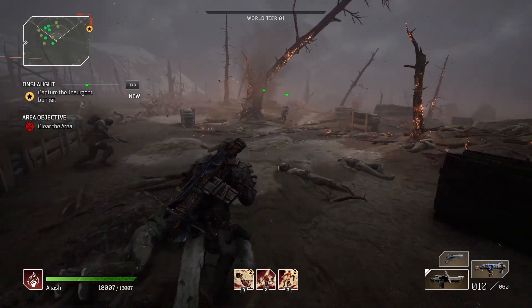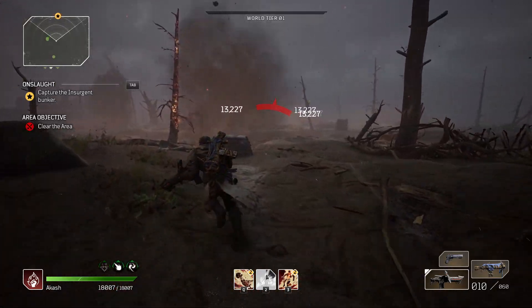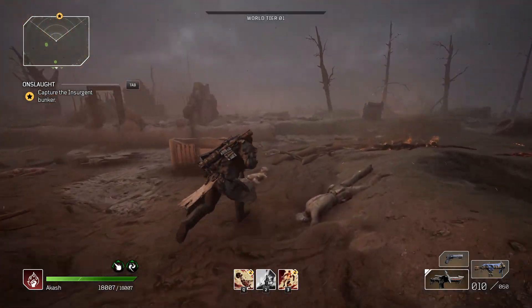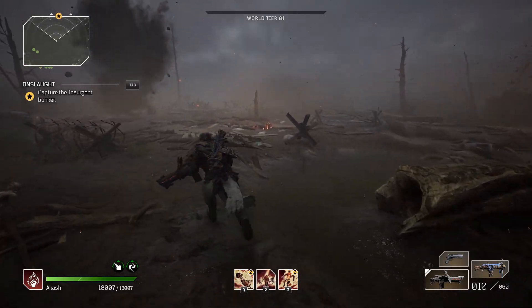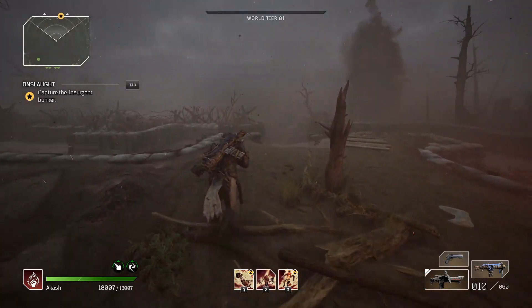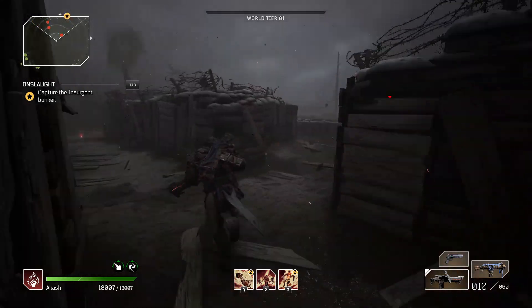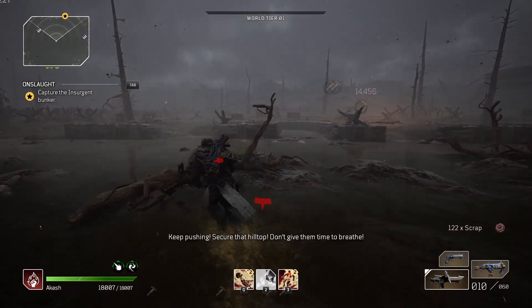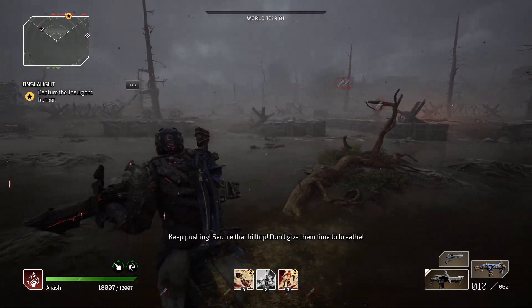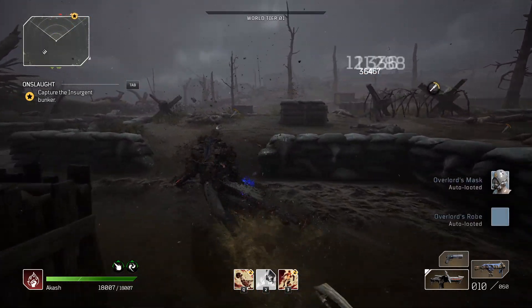When you're here on a Pyromancer, all you need is the overheat ability — press it and everything dies. Use the auto-loot key to pick everything up. Run in a straight line, let all the enemies spawn, then hit overheat again. Just keep spamming overheat on cooldown.